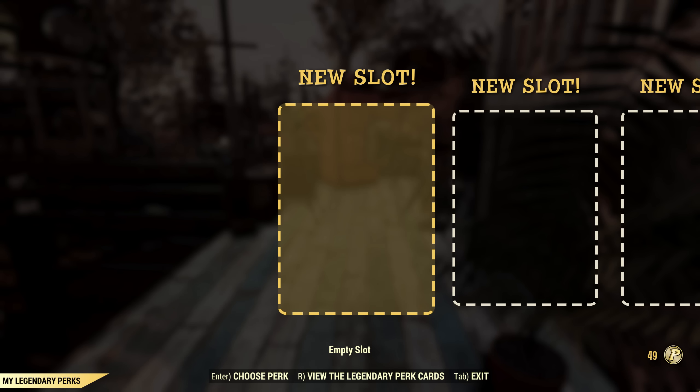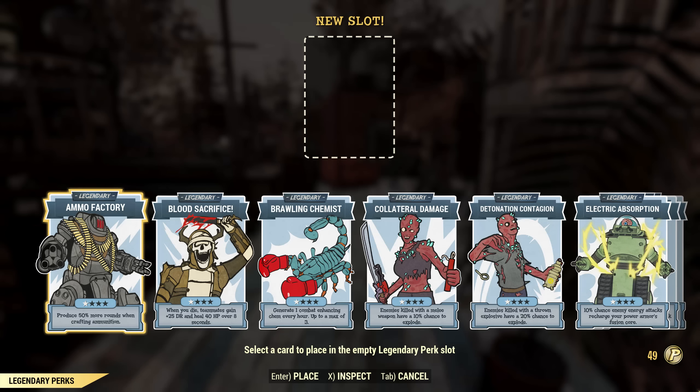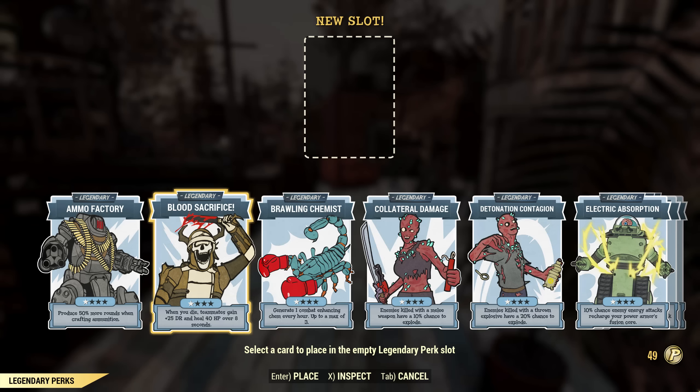The final big addition with this update are the Legendary Perk Cards. You unlock slots for them at levels 50, 75, 100, 150, 200, and 300. Into these slots you can put one of many Legendary Perk Cards which are for the most part fairly impactful. You get the perk cards by default but they'll all be rank 1, and you rank them up using perk card points that you get by scrapping perk cards. You need 50 points to get to rank 2, 100 points for rank 3, and 150 points for rank 4.